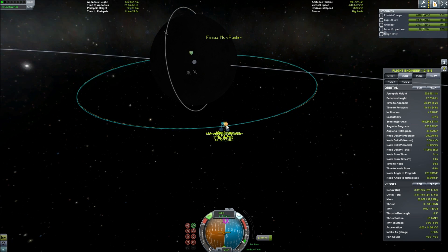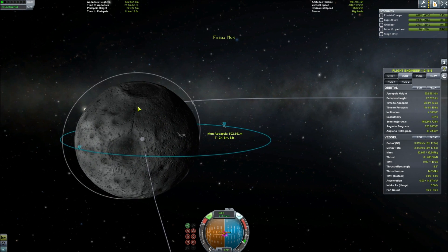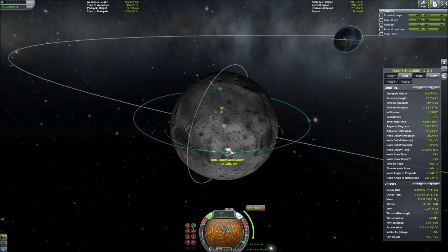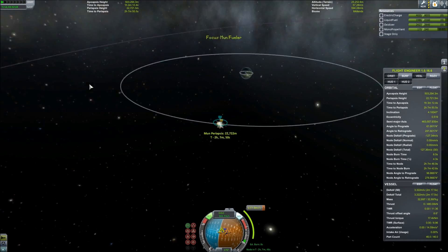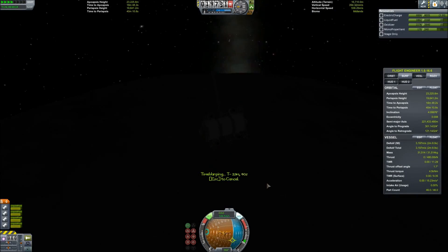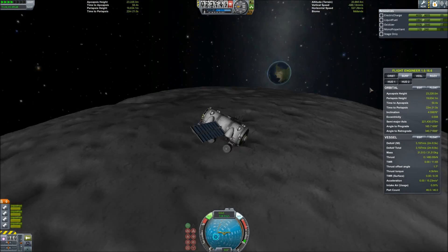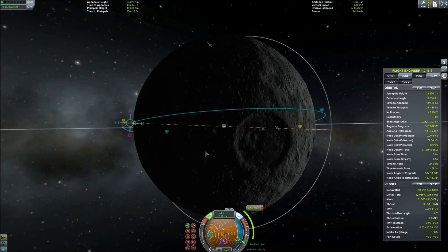We speed it up again as we fast forward around to the other side of the moon and start tinkering with the maneuver node. A bug I've discovered is when you are focused on an orbital body rather than your own vessel and you tell the game to fast forward to the next maneuver node, you actually fast forward past it. That's kind of what happened here, though I'm actually trying to fast forward a bit in order to conduct my landing at sunrise so I can do everything on the ground during the day.